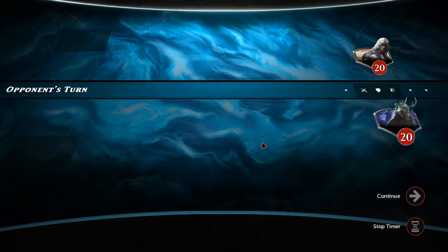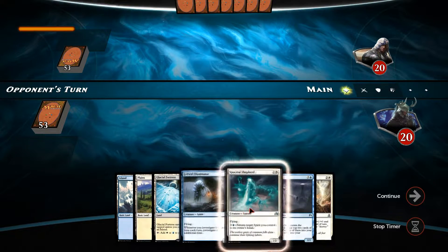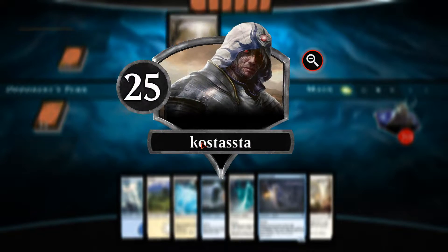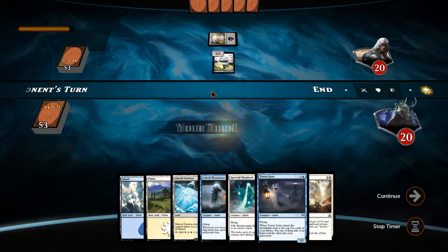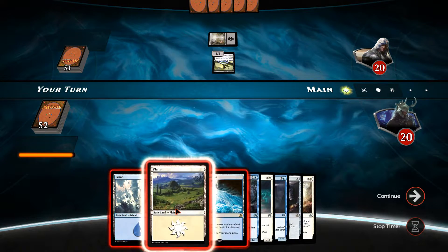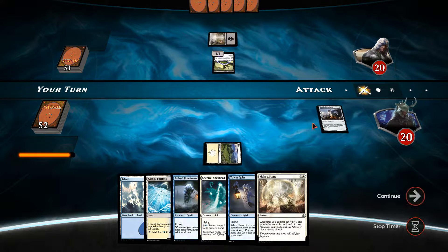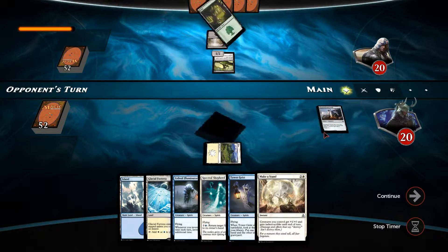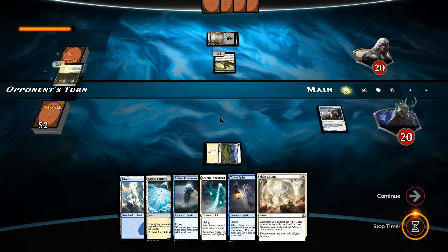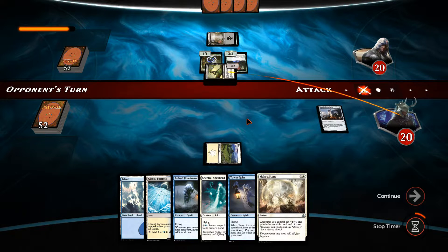Okay guys, here we are for game number three. We're playing rank 25, Kotata Sasa — I'll double check that. This is a nice hand: we've got Erdwald Illuminator turn two, Spectral Shepherd turn three, potential Tower Geist turn four. Looks like we might be playing elves. We'll drop the Plains and the Stoneforge Masterwork, just get that down straight away. This is like our werewolf deck equivalent — we had the Heirloom artifact, now we've got Stoneforge Masterwork instead. Basically we want to drop as many spirits as fast as possible and start swinging. I'm fairly sure he might be able to outpace me since there are more one-drop elves than one-drop spirits.